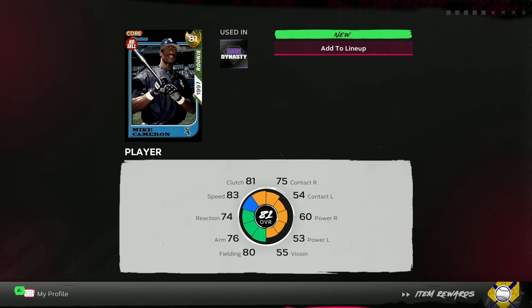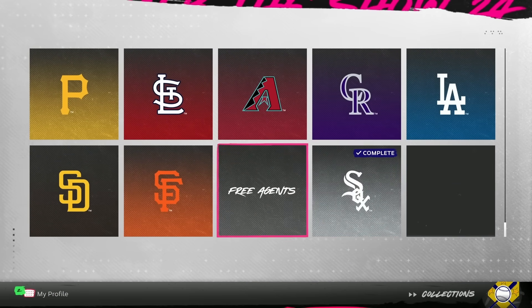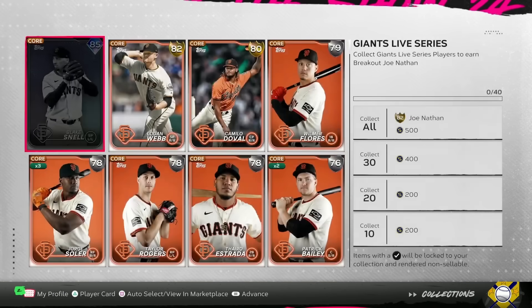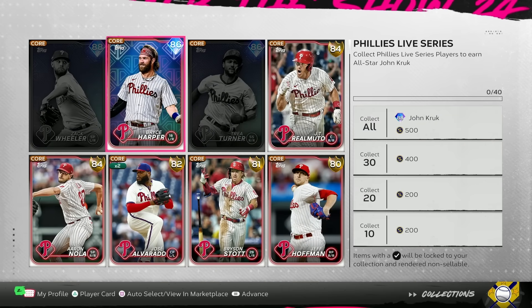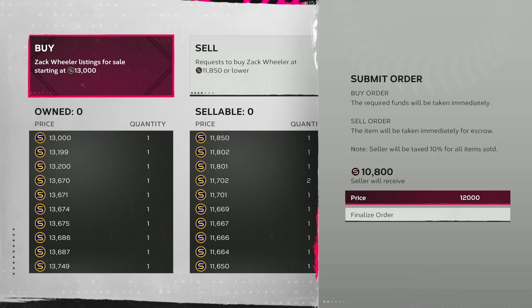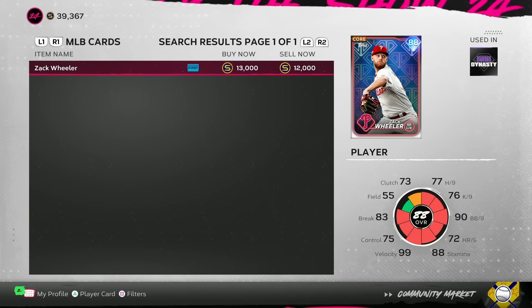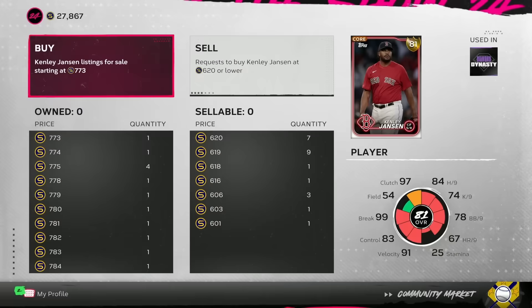I'm going one collection at a time, getting the cheap ones done first. We just did the White Sox collection, so that's our first one down. Since we just pulled Bryce Harper out of those diamond packs, we'll do the Phillies up front. We'll put buy orders in on the Phillies to penny pinch a little bit, then burn through the cheaper collections.